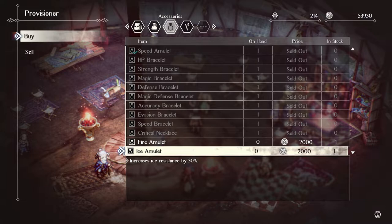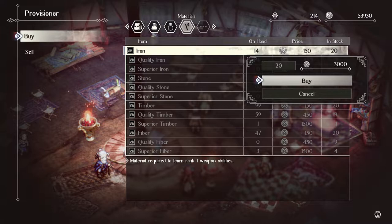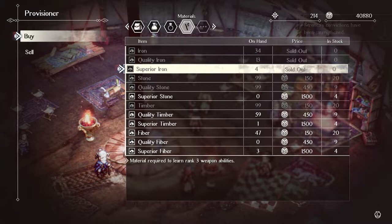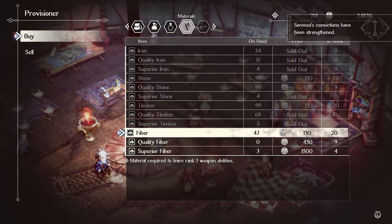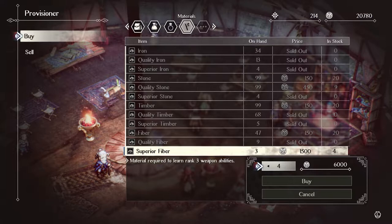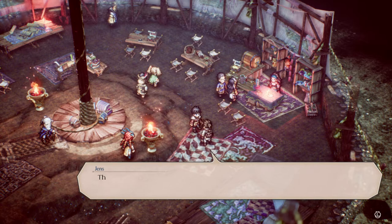I kind of want to put that Critical Necklace on Roland, but we'll hold off for now without moving anybody. We can also buy Superior Irons — look at that! Do I have enough money to buy all this stuff? There's Superior Timber, four of them, and Superior Fibers. I don't really need more quality fibers but definitely need more Superior Fibers. Now let's see who we can upgrade.